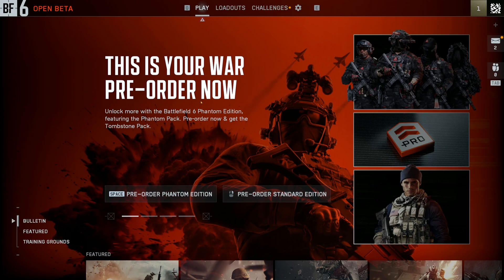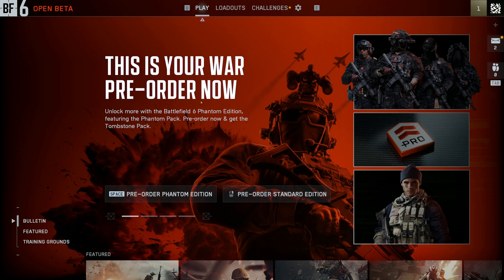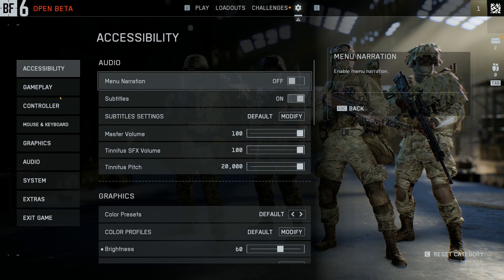What's up everyone, welcome back to Magic Game World. So if you're playing Battlefield 6 on PC, you know the regular settings menu is fine, but if you really want to get under the hood and customize everything, there's a better way. Today I'm going to show you how to unlock the command console.